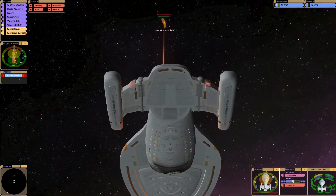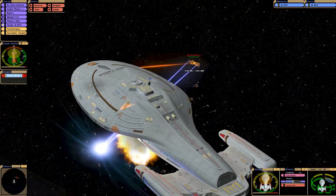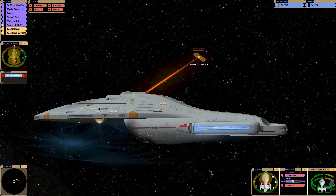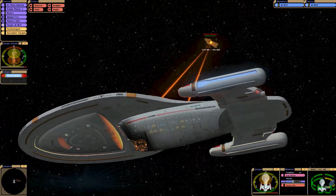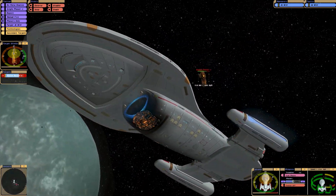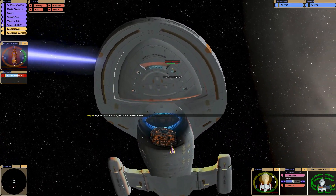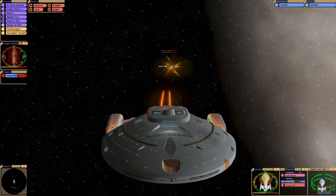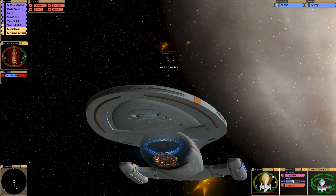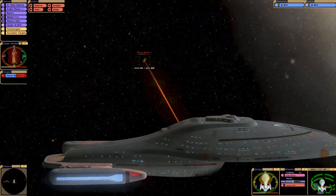The person who made this model did a really good job. It's cool how you can see where the ship would have come out underneath it. I don't know if people know about that, but there's a ship that would have come out there. But they never used it. Instead, we got the Delta Flyer. I think that would have been cool.